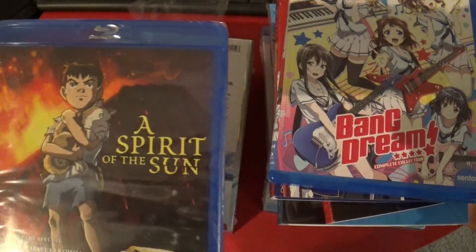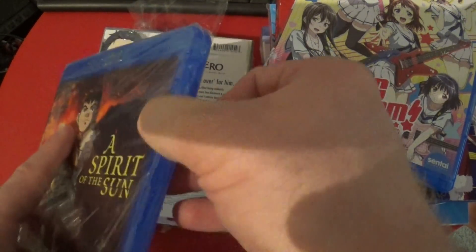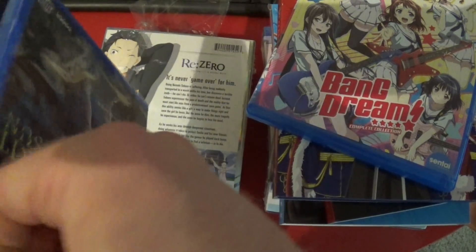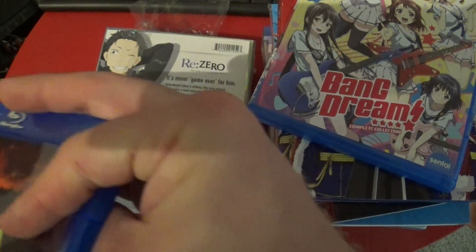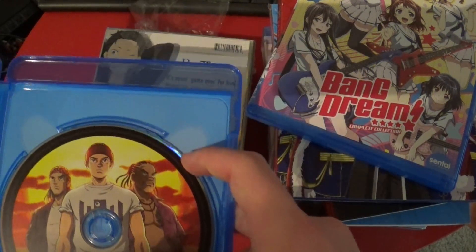Spirit of the Sun - region A, this one has English and Japanese. This is a made-in-Japan release, which is interesting - that's why I made that mistake earlier. One of the things that didn't arrive today - I forgot that Section 23 is Sentai Filmworks and not made in Japan. I keep mixing them up because they all split off from ADV when it exploded.